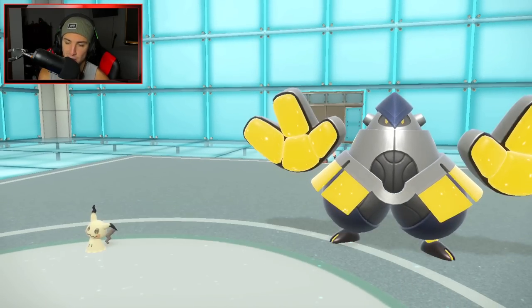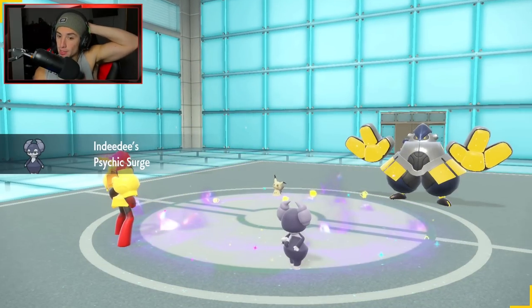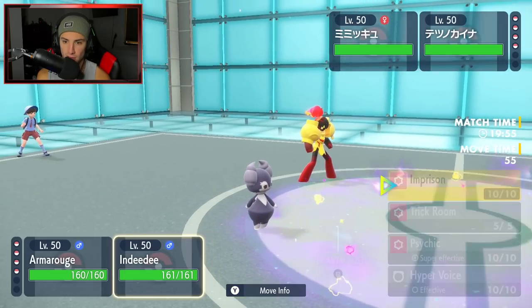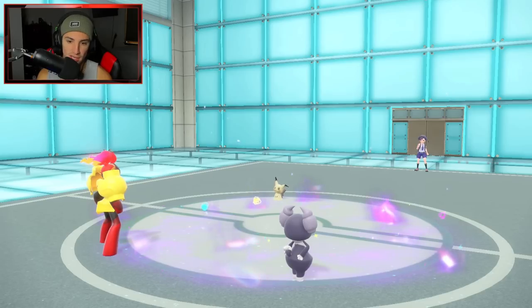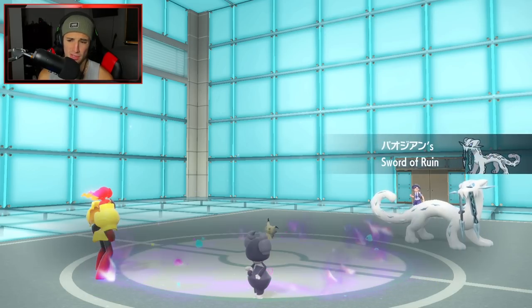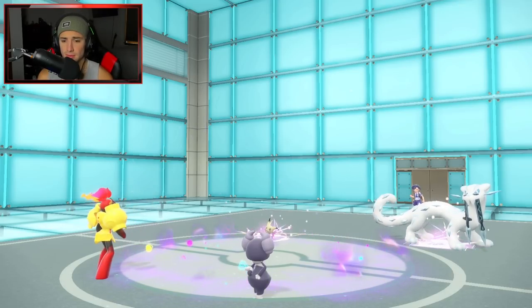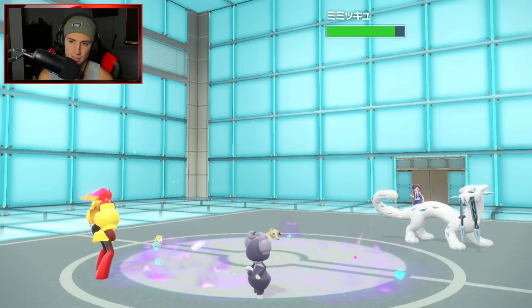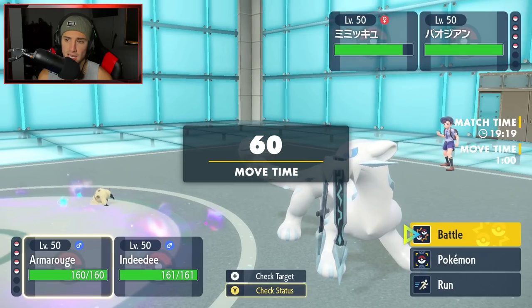He does lead Mimikyu, so I'm just going to use Imprison on Trick Room right off the rip. He can't fake me out due to Psychic Terrain. He draws Iron Hands and goes into Chien-Pao, which I'm fine with - Chien-Pao cannot use Sucker Punch because of the terrain. I predict he has to pop Trick Room here, so I'm imprisoning. He does go for Trick Room but goes last - we seal the Trick Room and he cannot use it. Beautiful, strong start for us!